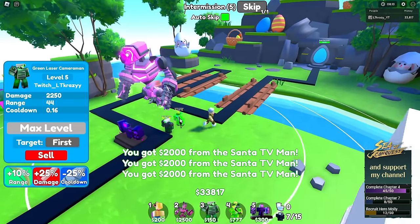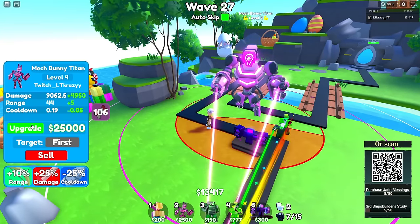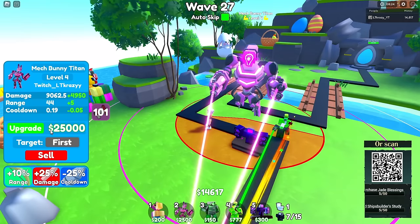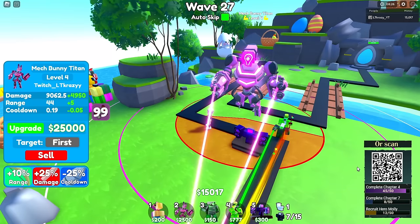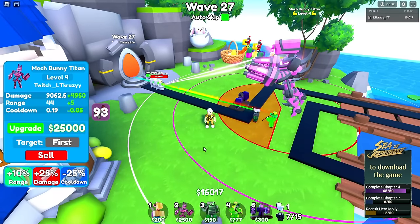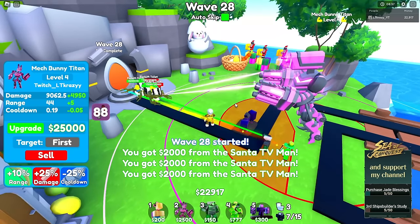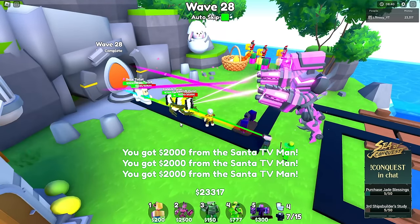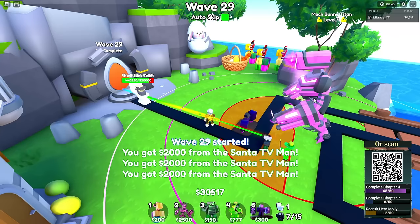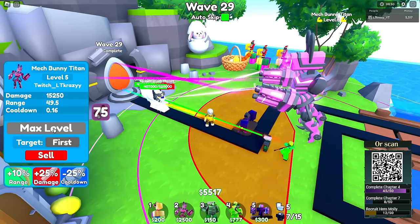I got the DJ upgraded and the leprechaun upgraded, so that leaves one unit left — the Mech Bunny Titan. Let's get him upgraded. Once the units start getting closer to him I can't wait to check out how much damage he does inside his AOE range, because that's supposed to be buffed too. They fixed his rabbit ability and his AOE range is supposed to be a little better and stronger now. He's actually piercing pretty hard too, which is good — more damage, which is what we wanted to see.